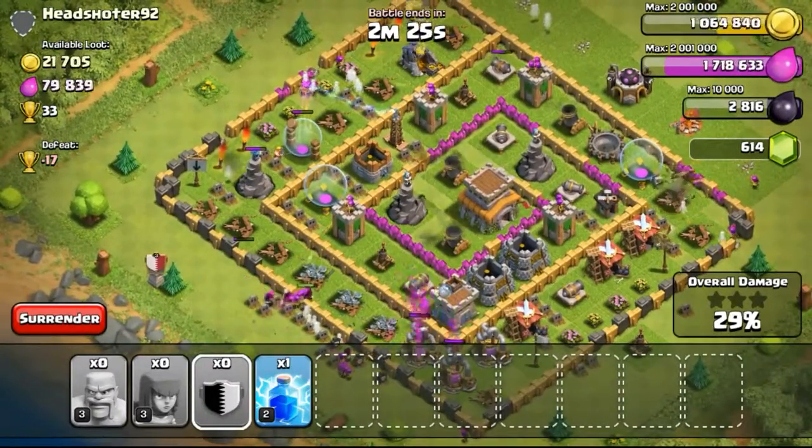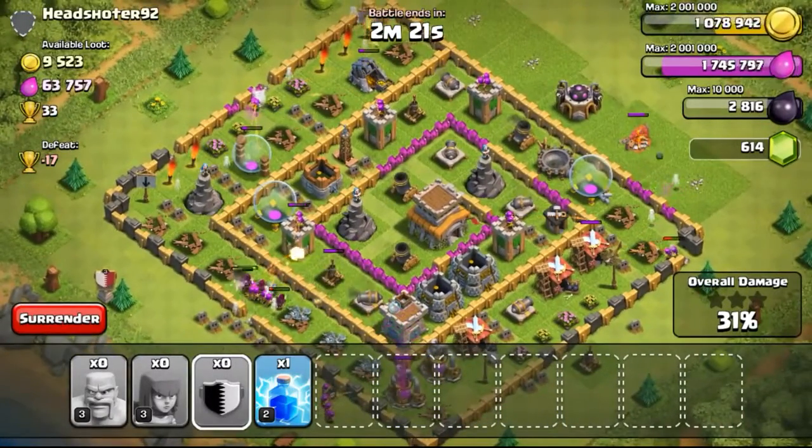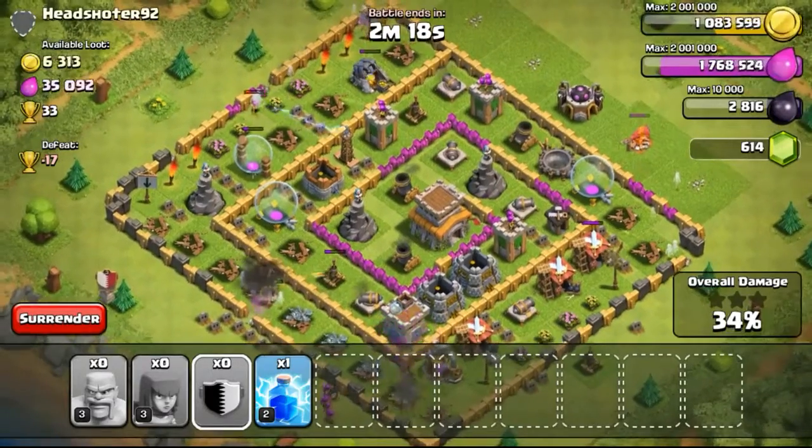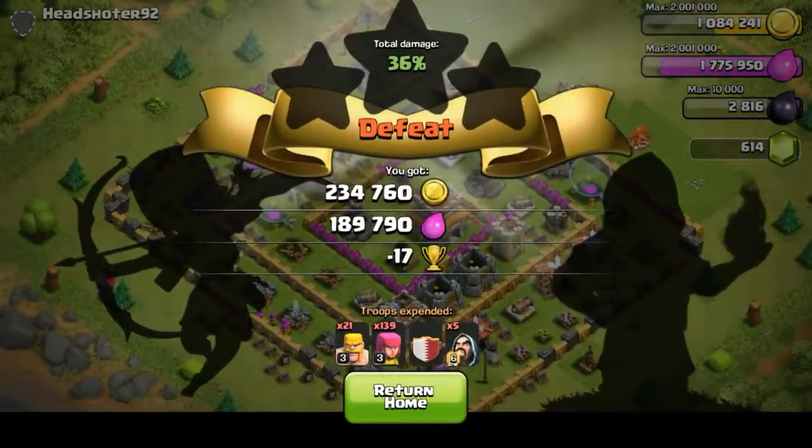Carrying on at the top, the gold mines had already been taken out, but there was still around 10,000 gold available. Eventually just ending the battle, surrendering and losing trophies again.